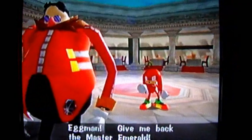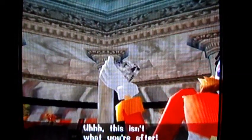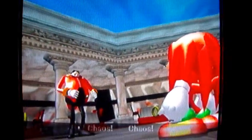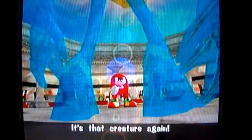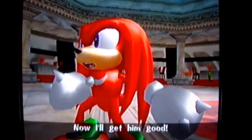Eggman, give me back the Master Emerald! This isn't what you're after — that's a Chaos Emerald. That's okay though, I can use you as a guinea pig to test it. Chaos! Come here, I've got a treat for you! It's a creature again — the same that I saw on my island. He was there when the Master Emerald shattered, but he looks more powerful right now. He saved me the trouble of looking for him. Now I'll get him good.